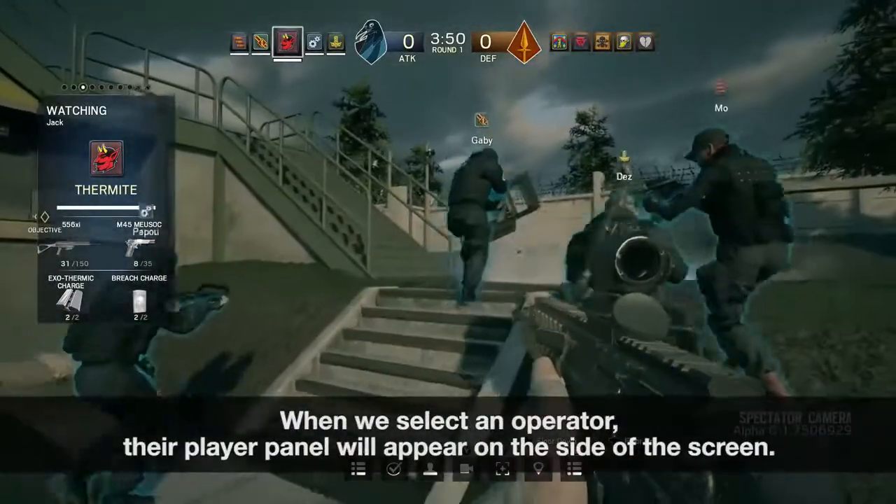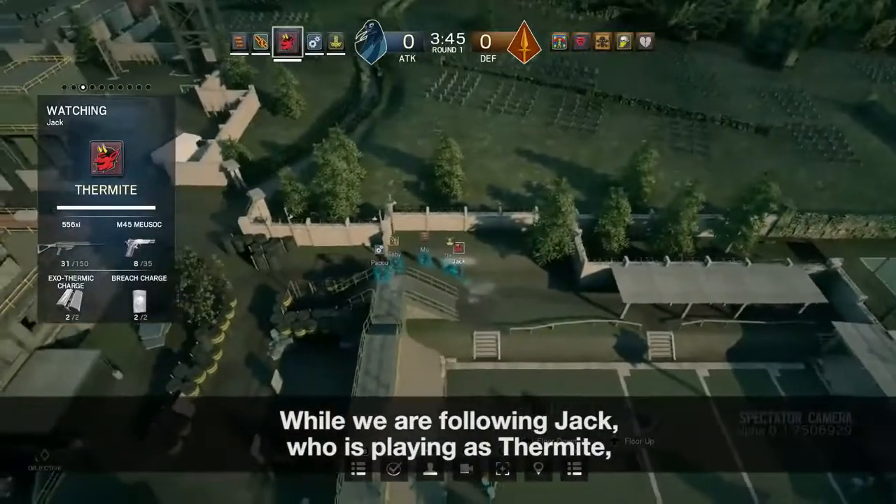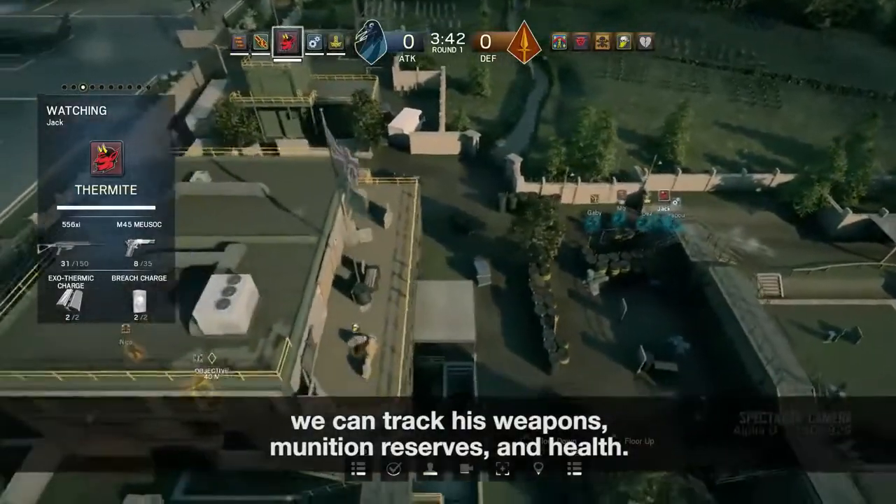When we select an operator, their player panel will appear on the side of the screen. While we are following Jack, who is playing as Thermite, we can track his weapons, munition reserves and health.